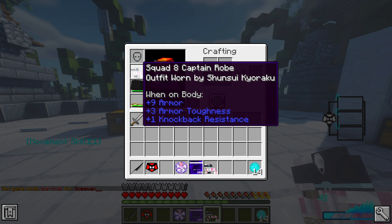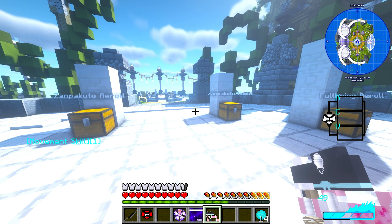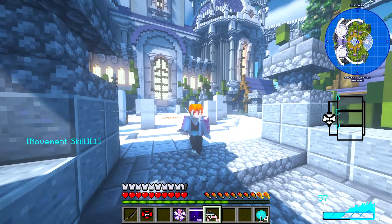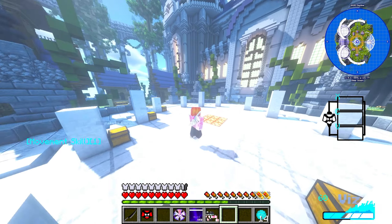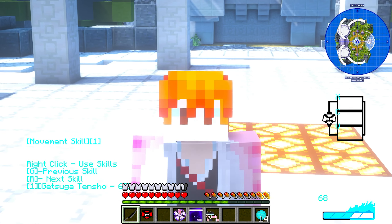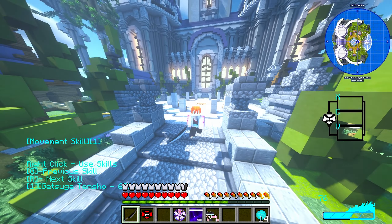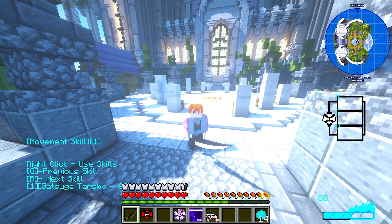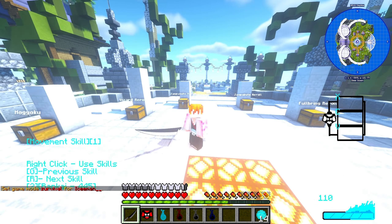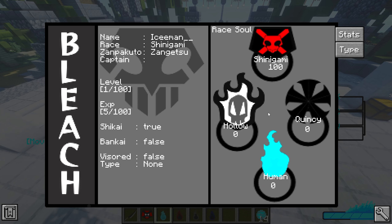Putting on the Squad 1 Captain's robe — we are fully dripped out. In survival mode you can see it gives plus nine armor, plus three armor toughness, and plus one knockback resistance, compared to only plus six armor from the base uniform. If you become a lore captain in the server you get these captain's robes. If you just want the look without the buff, you can get cosmetic captain's robes or Quincy cosmetics in the store.